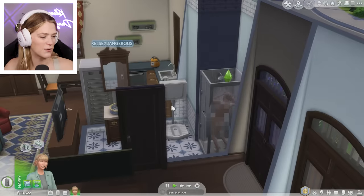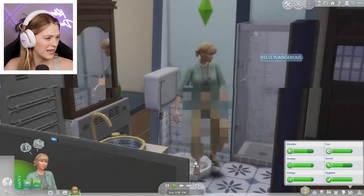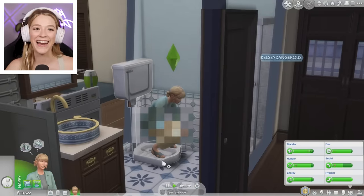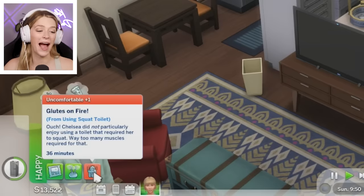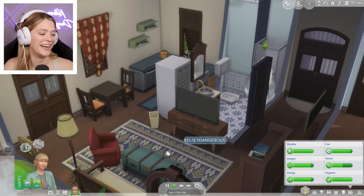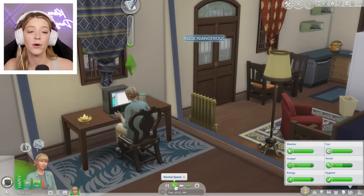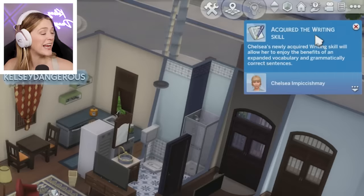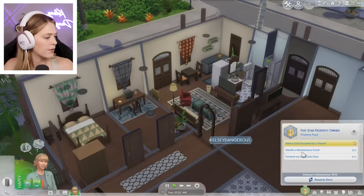I am also excited to interact with this toilet. I want to see if the animation looks different than usual. She got a squat — it is different. Glutes on fire from using the squat toilet. Chelsea did not particularly enjoy using a toilet that required her to squat — way too many muscles required for that. Chelsea's getting on her computer, maybe going to write something. I didn't even tell her to acquire the writing skill — Chelsea's a writer through and through.